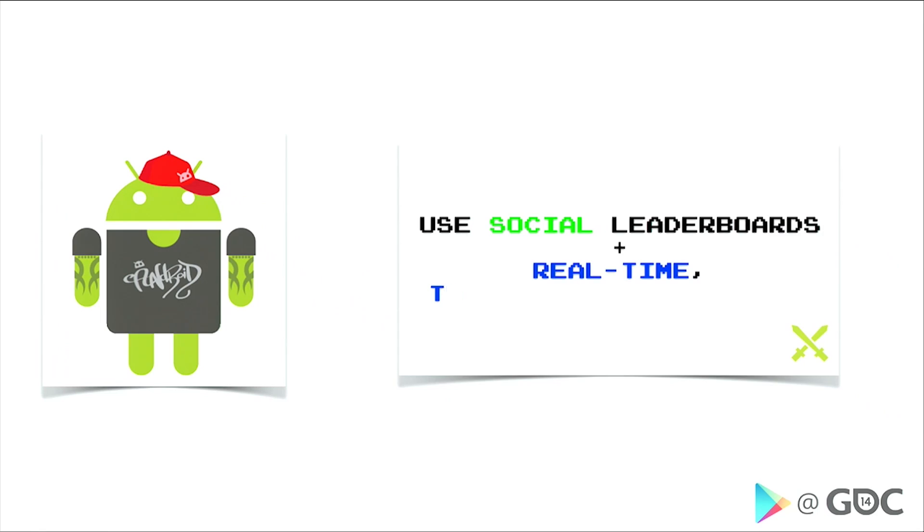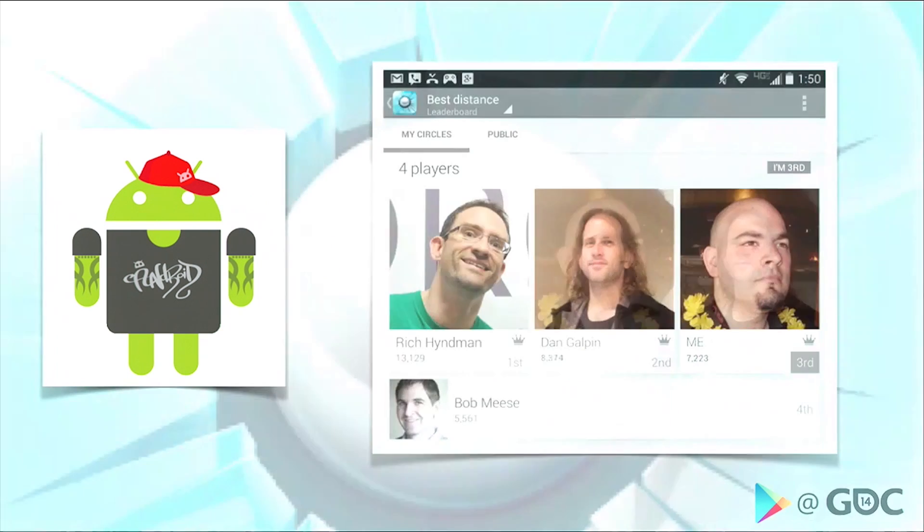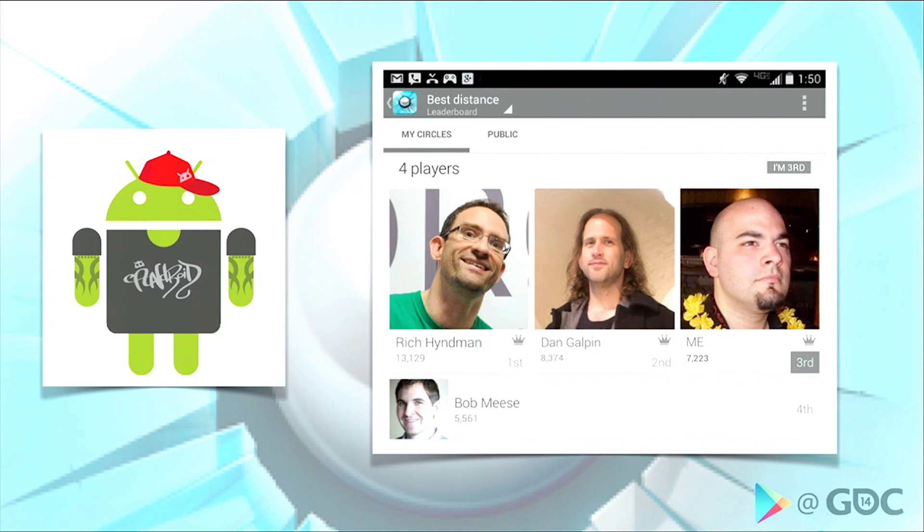Let's take a look at the Competitor persona in a bit more depth. The toolkit here is our social and public leaderboards and our multiplayer capabilities, which cater very well to somebody who wants that competitive and cooperative experience. Social leaderboards are particularly effective in encouraging people to reach out to their friends, saying 'hey, come play this game and try to beat my score.'